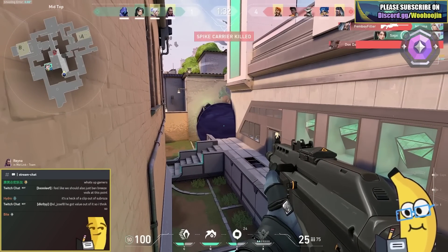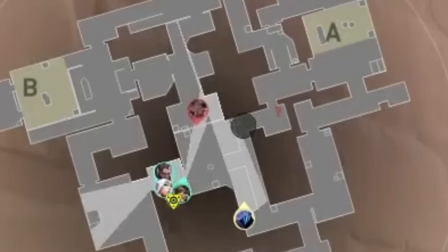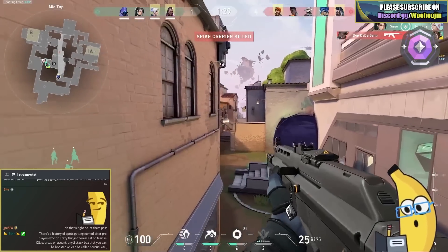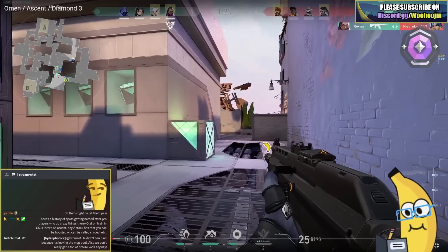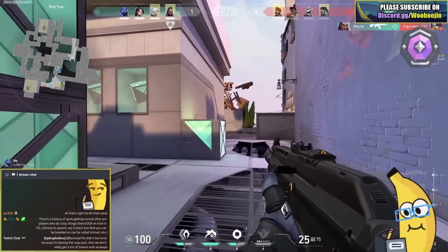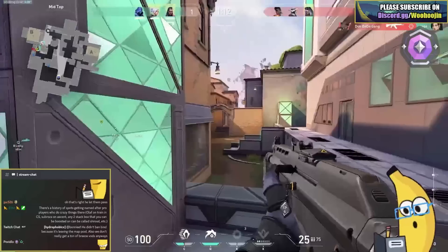That TP was dangerous - you should pick that Phoenix. We just got a pick at B main, so we can almost discount A main pressure. It's not 0% but it's a decently safe gamble to play optimally and ignore A main at this point - it's unlikely they pushed both.